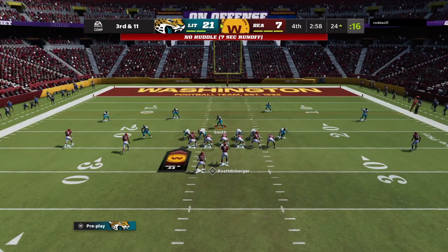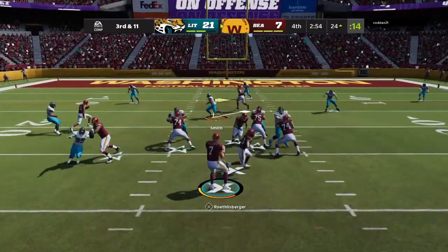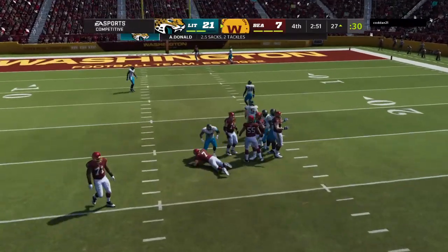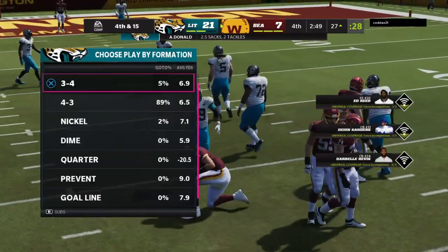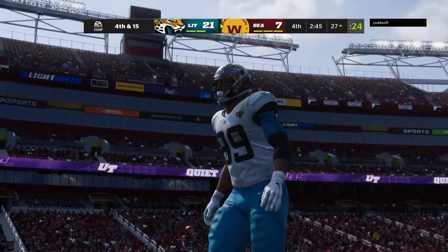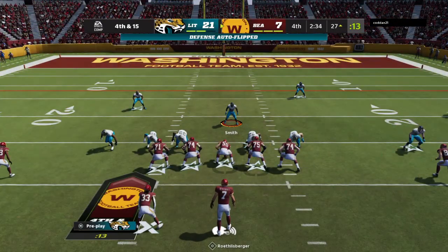Washington on third down, they've hit it 50%, three of six to this point. This is third and 11. Under pressure, they got him again. Aaron Donald able to get in there for his second sack of the afternoon. I don't know what else can be said about this pass rush. They have been sensational.